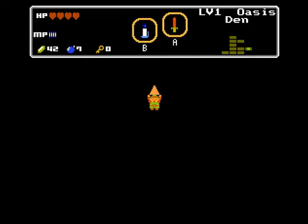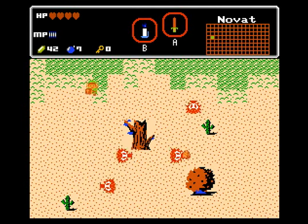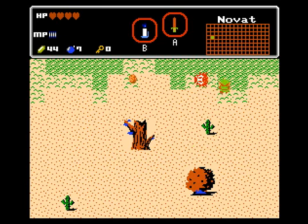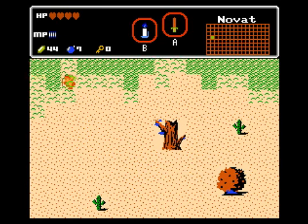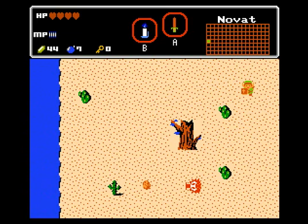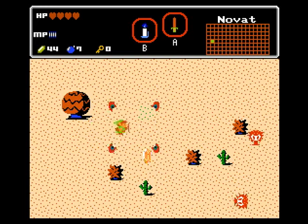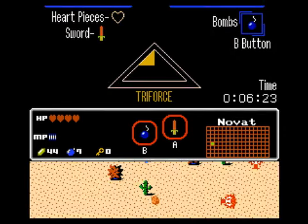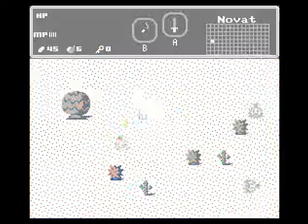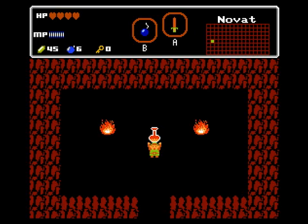I plan on running this video out for 20 minutes and we already got level one done. Alright, now that we have the blue candle, let's try to find some secrets, and then we'll go to level two. Level two ain't far from here either. There's a secret here - take a wild guess at where it is, folks. That little green tile there - bomb it. Secret staircase! This potion will increase your magic use. Now we got eight bars of magic to work with, as opposed to four.